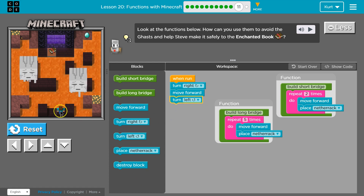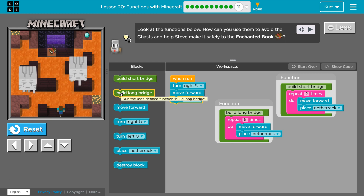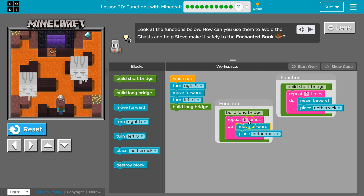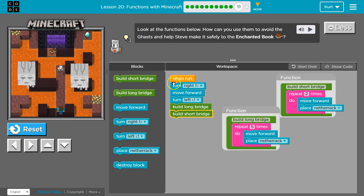I want to turn left, so I'm right here — I'm just gonna try to go all the way through. Let's build a long bridge, and I think I just need two after this. So what's gonna happen is: I'm gonna turn right, move forward, turn left, build long bridge — and then five times I'll move forward and place another rock, which is how I got here. Once I place it five times it goes back and runs the next line of code, and then that is build short bridge, and it will build two.